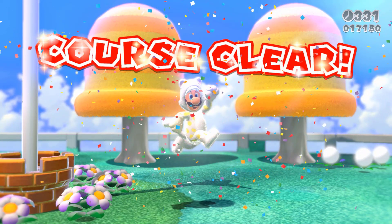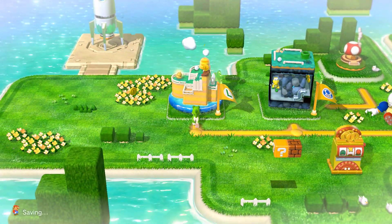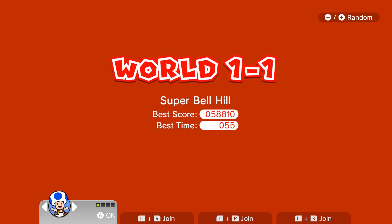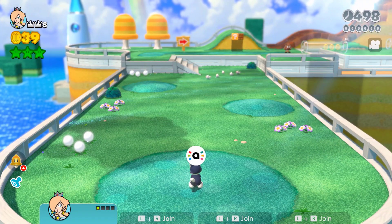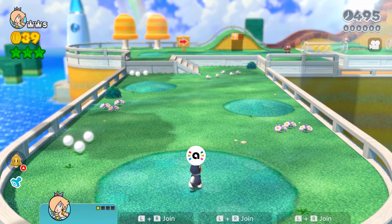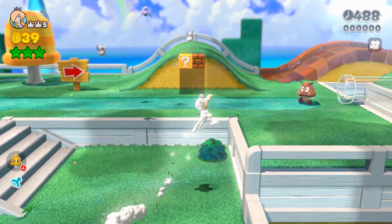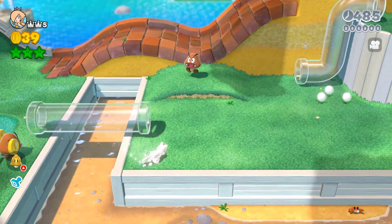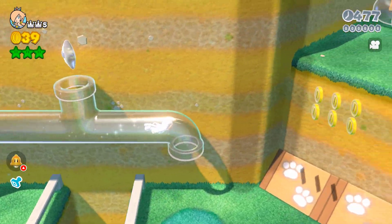Usually when you buy an amiibo, they do assist you a little bit in certain games. For example, in Breath of the Wild, if you have the Wolf Link amiibo you get a little wolf companion, but it only becomes useful until later on where it gets killed super easily. Amiibos are just there to give you a little boost, not to hold your hand throughout the entire game. But this doesn't seem to be the case, because if you have the Cat Mario amiibo you are infinitely able to summon an invincible cat bell that pretty much makes you impenetrable and gives you the abilities of a cat.